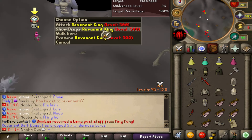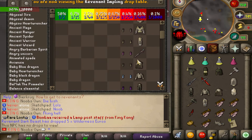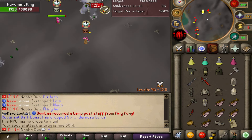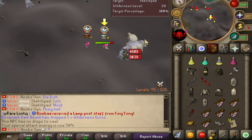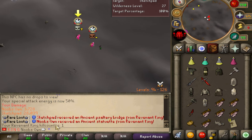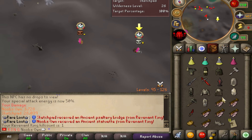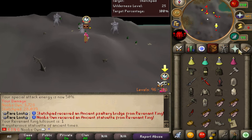Here it is — the Revenant King. It has a lot of HP of course. Looking at the drop table, it has all the revenant items plus Guthix Braziers and other artifacts. The cannon fires and we get a nice Ancient Statuette drop. My partner gets a different artifact, but I believe the Ancient Statuette is the best one, so we'll go ahead and turn it in to see how much we get.